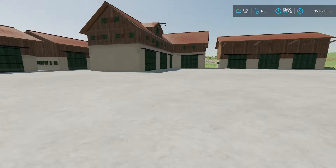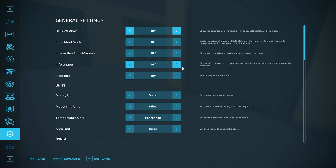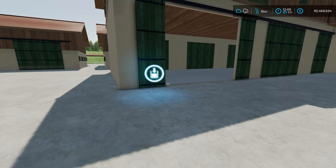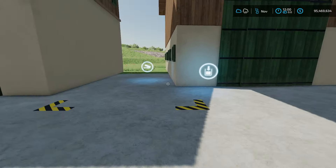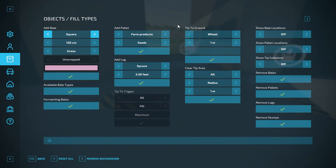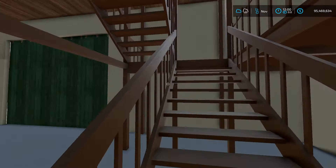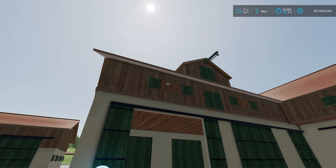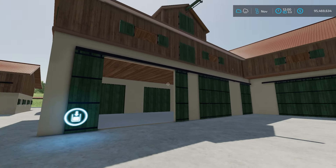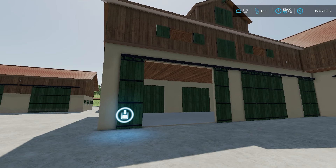Moving on to the silos — these first ones work with interactive zone markers. You can dump things in here; storage is empty. You put a pallet of seeds in and now it's inside. It looks like items might be stored upstairs. It does let you go in here — you do fall off the top so just be aware of that. This is super cool because you kind of have a shed on the bottom and storage above.